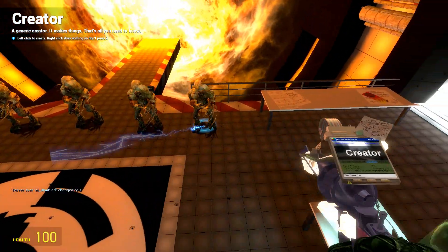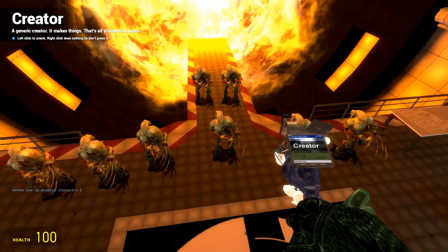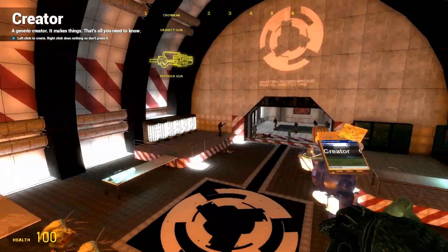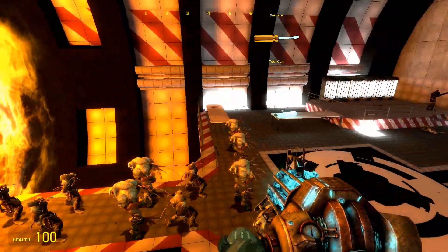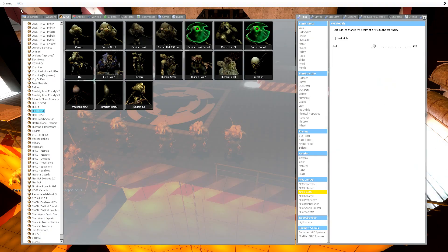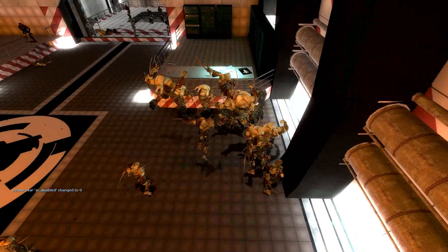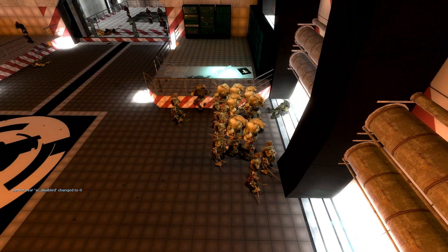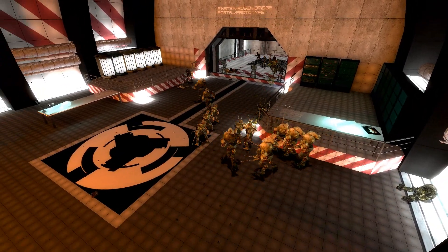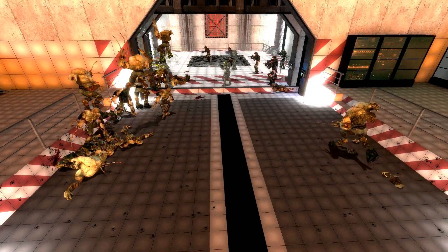Let's spawn even more elites and even more humans — they're just going to line up here, they will not stop until they kill at least one more person. Oh, there's a Spartan there I didn't even notice moved there. If that Spartan doesn't die I don't know what to do. And that Spartan finally goes down. The Flood are moving in a small pack, they're going to go after Johnson. Looks like Johnson's not going to make it — and Johnson is dead.